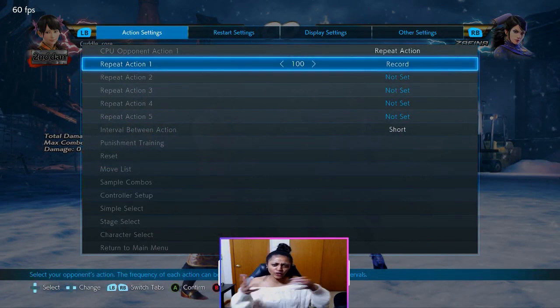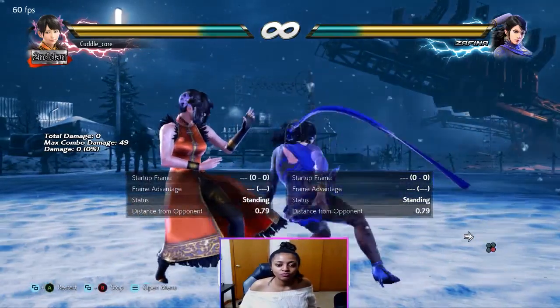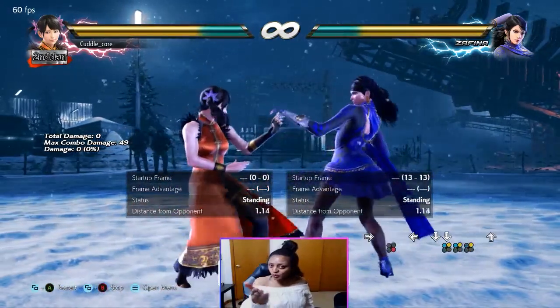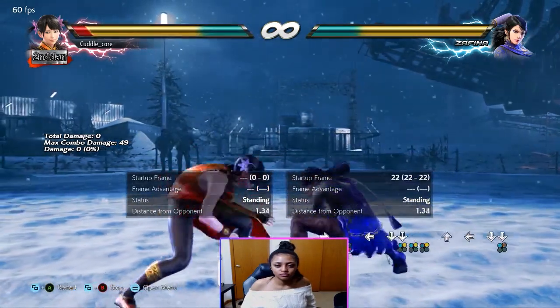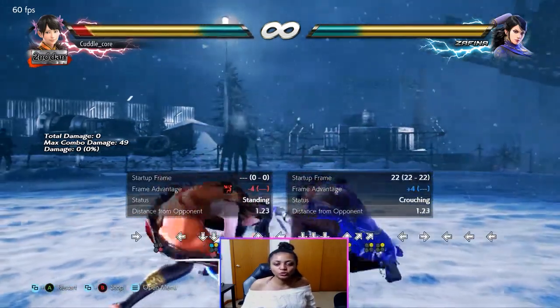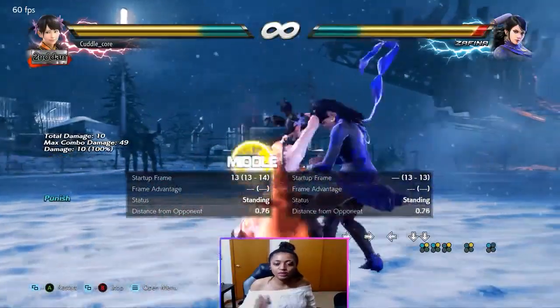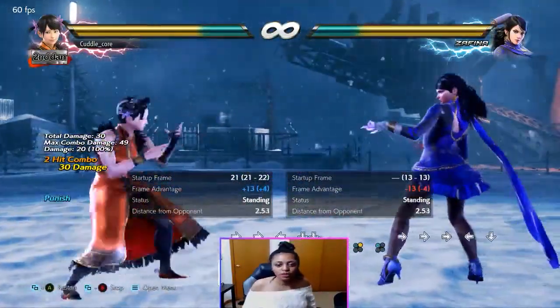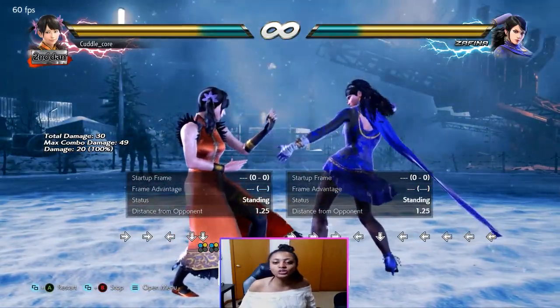Let's try AOP in the same situation versus Zafina. AOP — and it works! We don't even have to step for it, we can just go right into it. There you have it. You can step this move to the left, and you can also AOP it — even after getting hit by down 3.